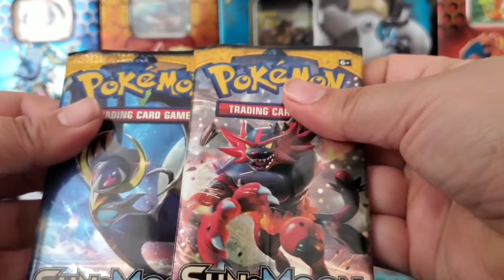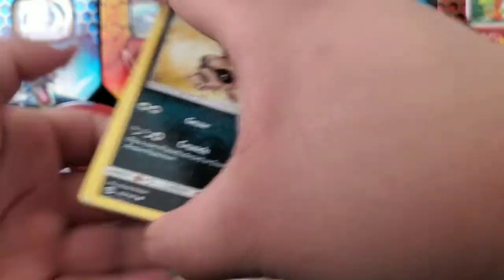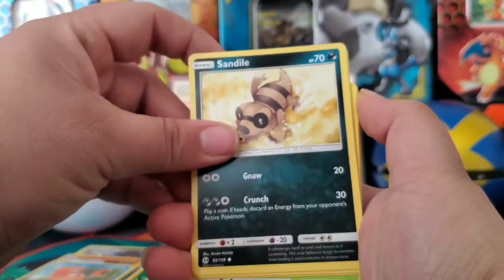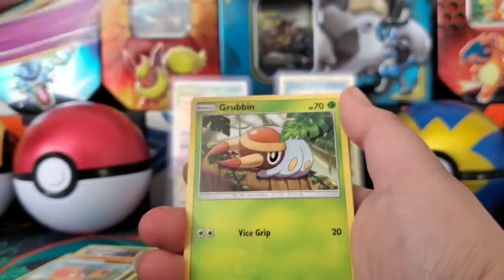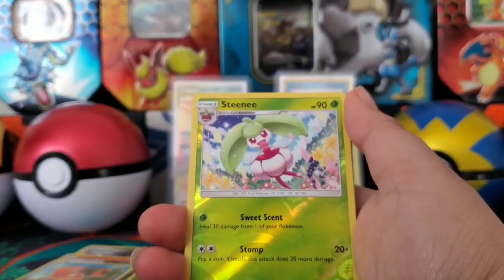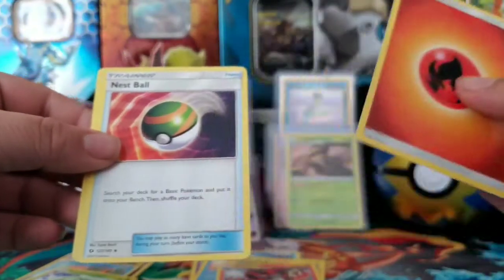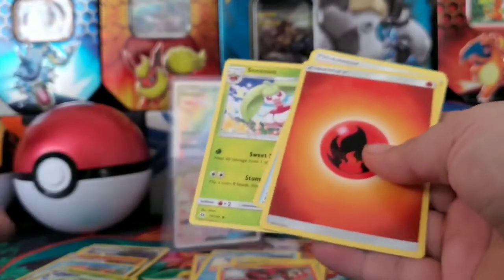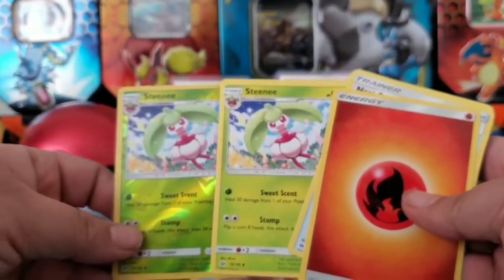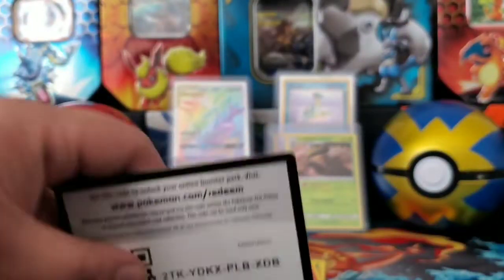Now let's get into our two Sun and Moon base set packs. Let me know if you guys collect the Sun and Moon base set. We got Sandile, Crabrawler, Drowzee, Goomy, Fearow, a Steenee for the Reverse Holo, and an Incineroar for the rare. Here is the code card.